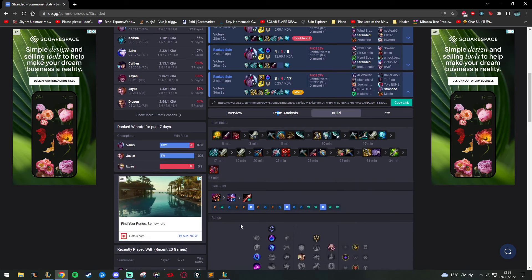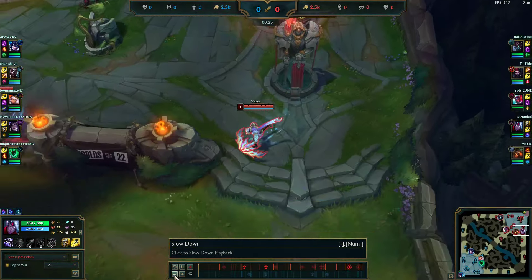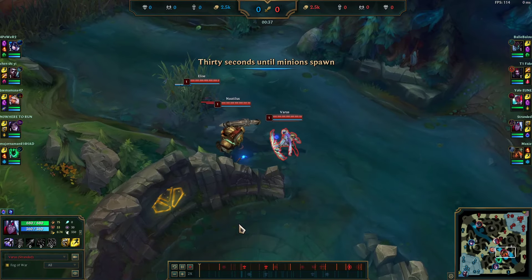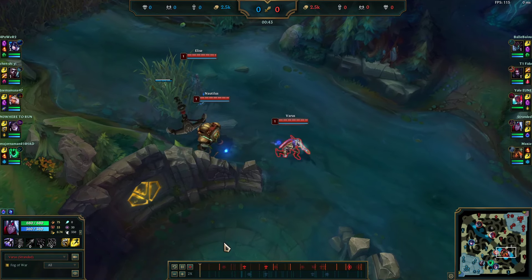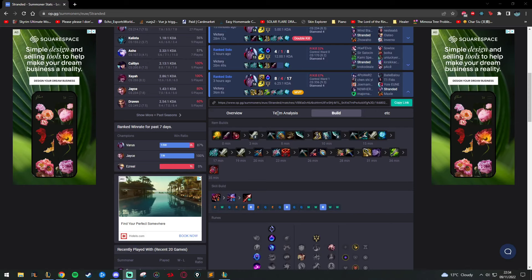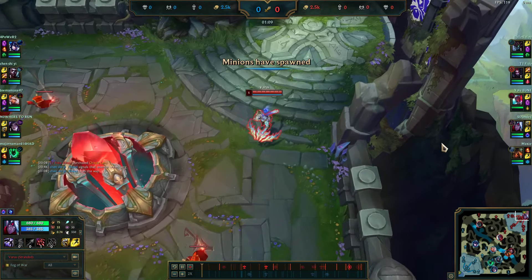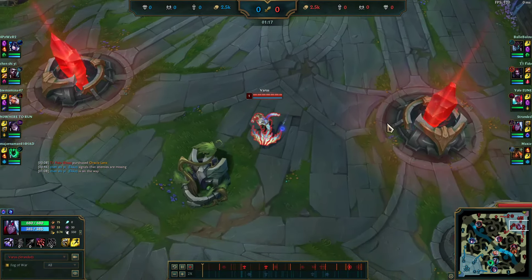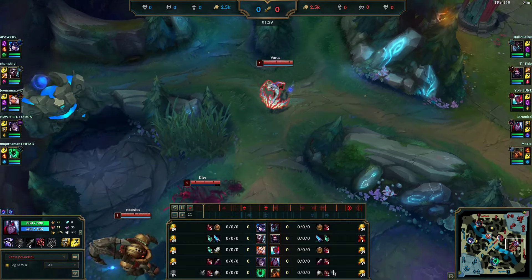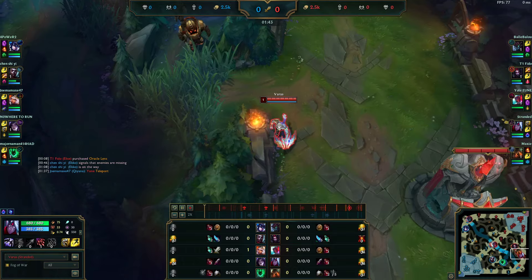If you're not able to hit their bot lane, take Q level 2. We'll use this game as an example to show how I play this build and how it looks different from a lot of Varus gameplay. Straight off the bat, these runes give me the ability to play lane like lethality Varus — really oppressive with the E poke and Q poke — but I build the scaling build. It's that middle ground where you don't fall off like lethality Varus, but you're really good in lane.